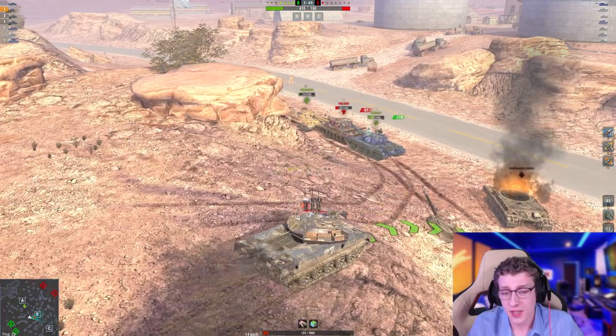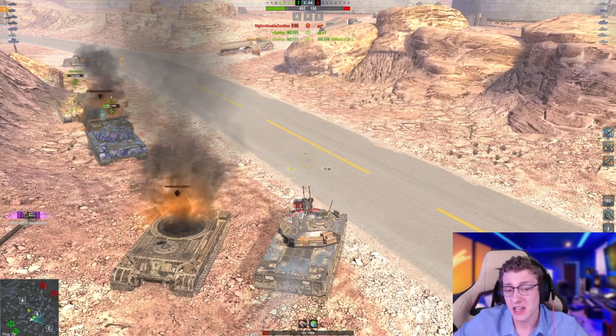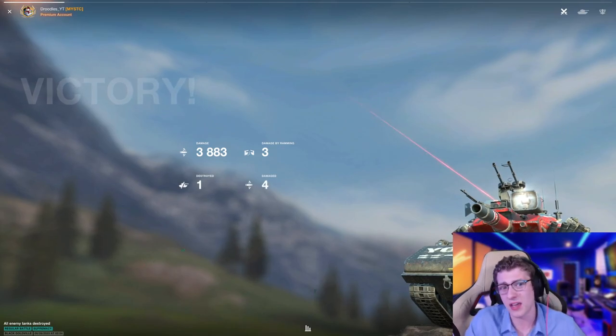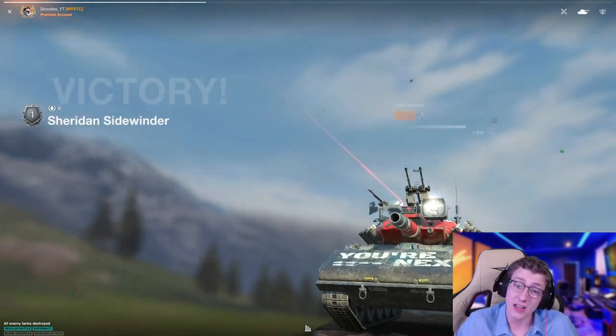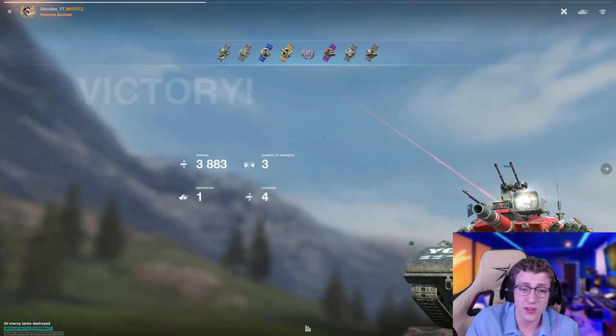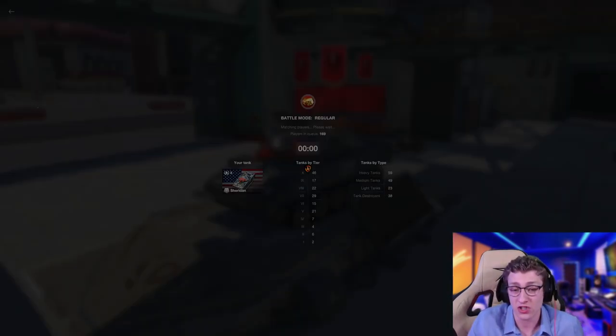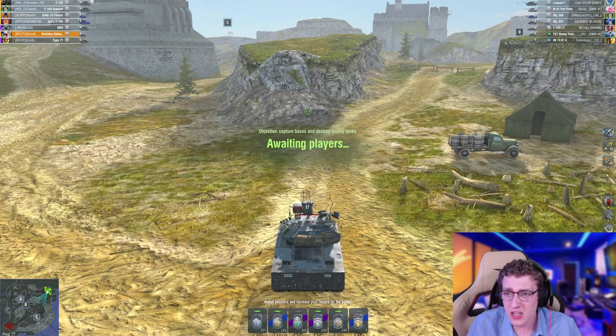This is the Sheridan. This game started off pretty lame — we weren't able to do much — but the enemy TVP, the autoloader I wanted to take advantage of, made the mistake of flanking and trying to get a clip out. And even though that 268 tried to YOLO us, it didn't have the reload to kill us. We were just able to squeeze around that corner and deal a pretty solid 3,800 damage. Even if we hadn't gotten that last shell out, we still would have done over 3k and helped out our team quite a bit.